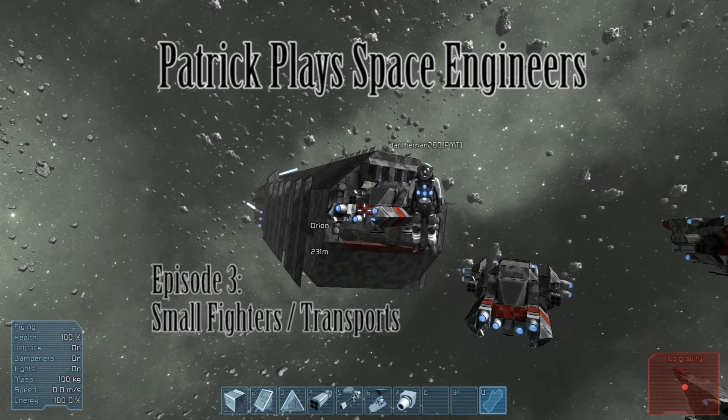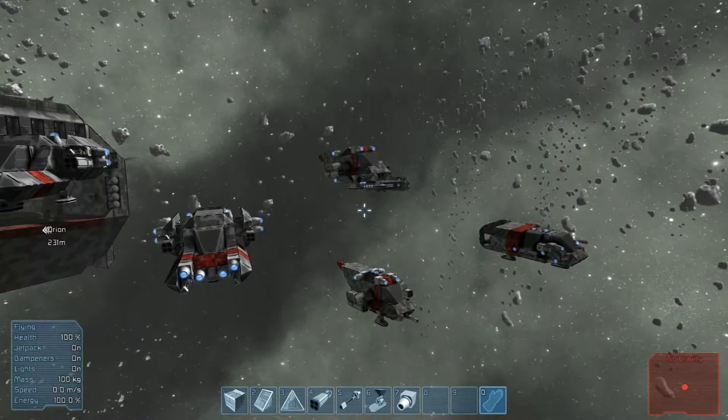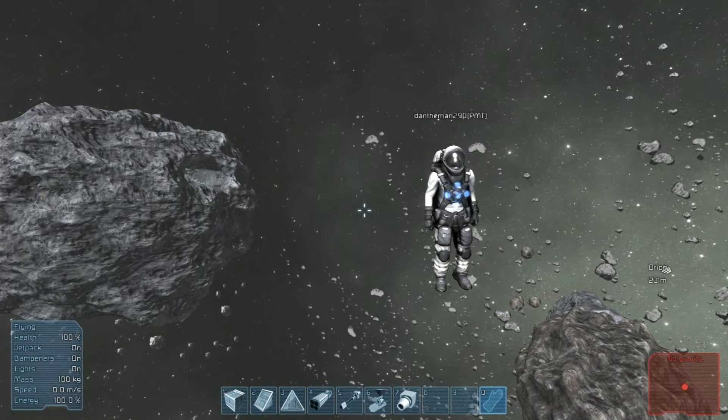Hello viewers, my name is Pat with the Mason Picture Studios, and once again we are on episode 3 of Space Engineers. This is my buddy Dan — he's been here for 3 episodes, and I think I'm going to keep him around.